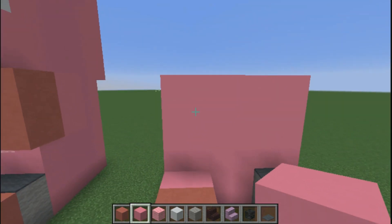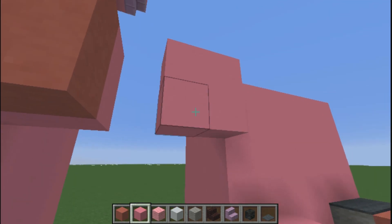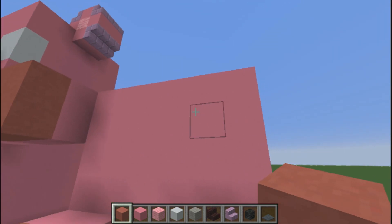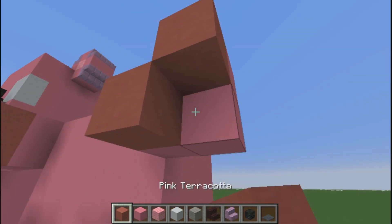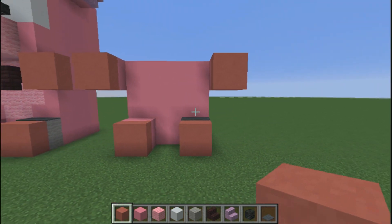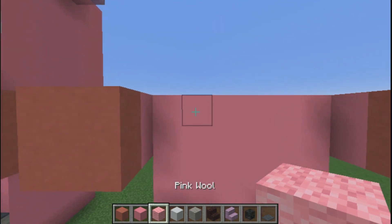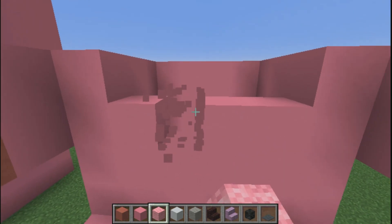From the right or left side, start out with pink concrete and extend it out by two blocks and two blocks thick, then place pink concrete or pink terracotta on the other outside of it. Do that on the other arm as well. You should have something that looks just like this. In the front, go ahead and break out your pink wool, making it four blocks thick, which is leaving one pink concrete on either side.